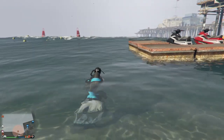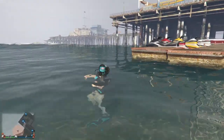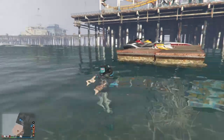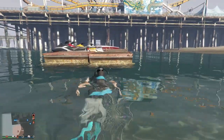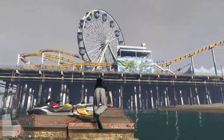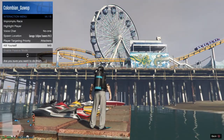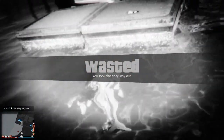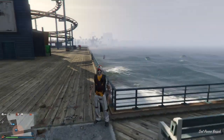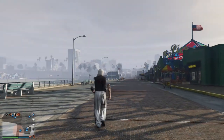Once your character gets into the deep end, the scuba diving gear will automatically equip on his body. Once your scuba gear equips, go in circles about five times — just fool around in the water for like five seconds. Then jump onto the dock and the arms are invisible. Open the interaction menu and go to kill yourself.